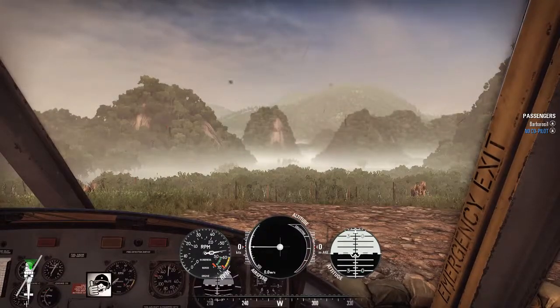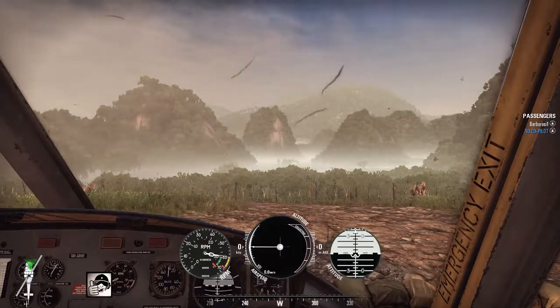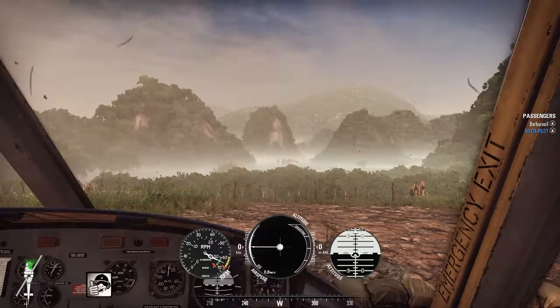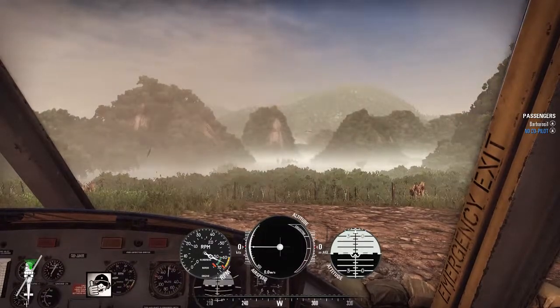So the RPM needs to be in the green bar to take off. Your RPM has to be watched carefully, because if you turn too hard, you'll drop your RPM and fall out of the sky.